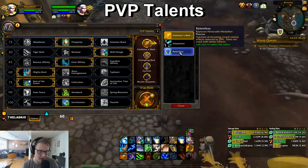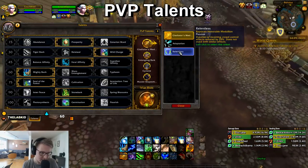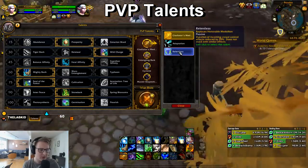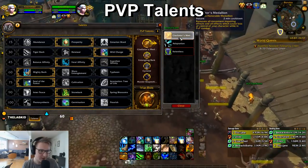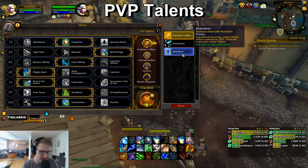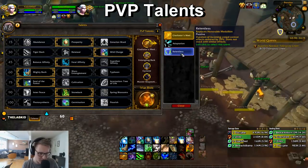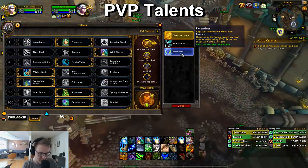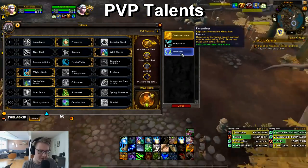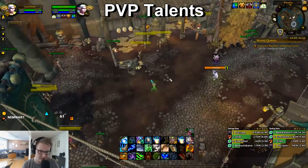I spec Relentless against Demon Hunters every time because it's harder for them to land Metamorphosis Burn — they can't land it without their Eye Beam haste buff if you play Relentless. They also have a lot of CC in general so it's nice to shorten it all. Against Destruction Warlocks I'll pretty much always go Relentless because of the micro CC — it cuts down a lot over a long game. Shadow Priests too, very often, because they have a lot of instant CC you can't avoid.